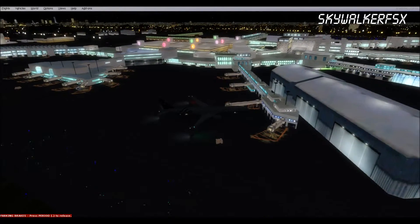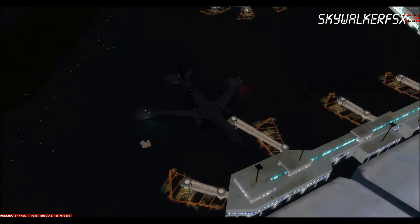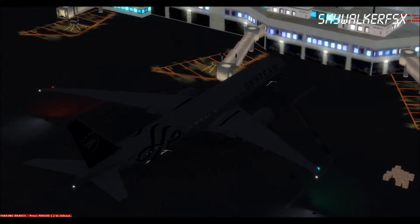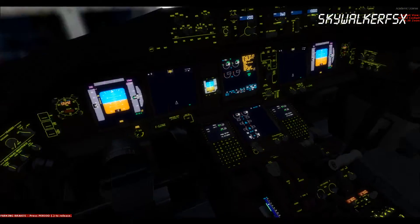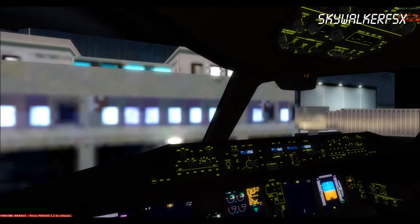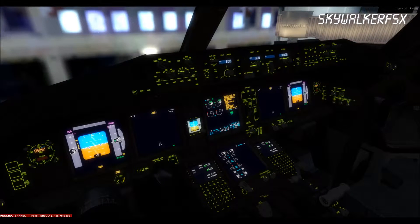Don't forget that I have the Orbex environment also in the night. Look at our plane — that's awesome! The light textures are awesome with this graphical card, very nice. Look at the edge here — it's awesome effects.